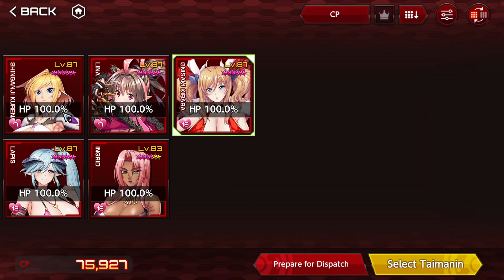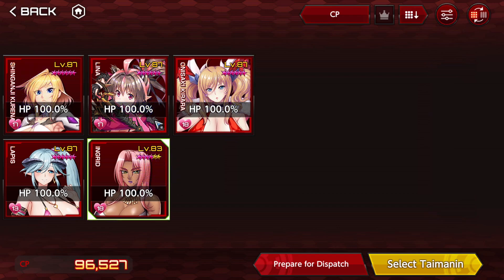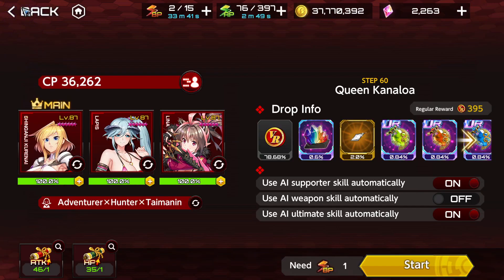I will do two runs right now in this video. I'll change Lina and Kurenai for Kirara and Ingrid to show you how good and how synergistic this is. The thing is that we're going to use a plethora of effects that is going to make our team really, really strong.